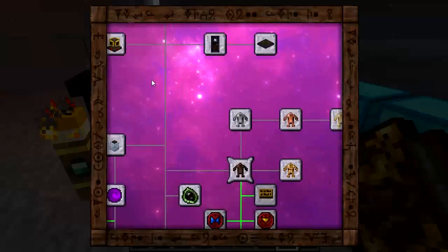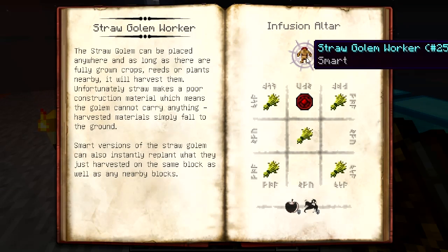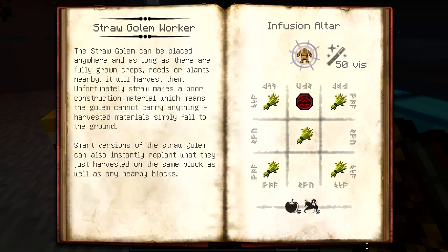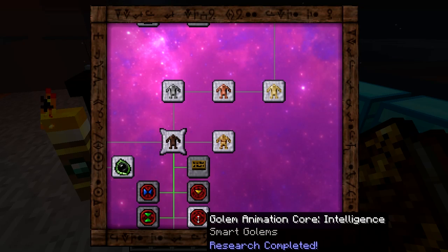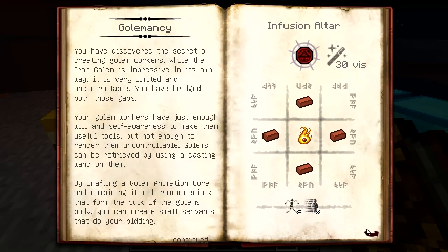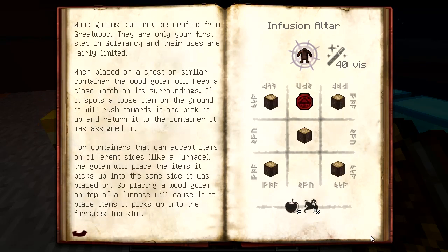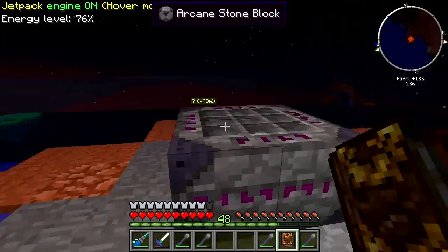But I did manage to get a fair ways down the road, particularly these guys - the golem workers. Straw golems - I made up a couple of them actually with the intelligence core, and the wooden golems also with intelligence cores. Well, one of them has one, one of them doesn't.